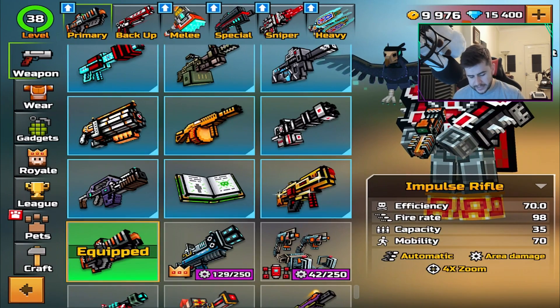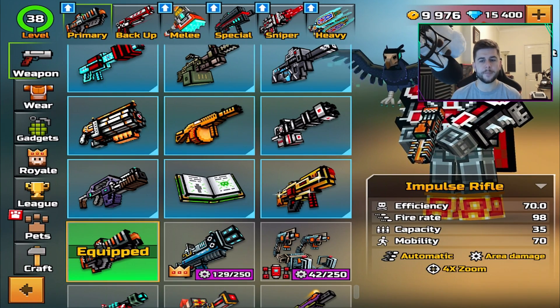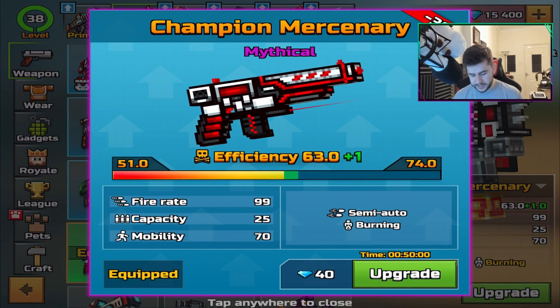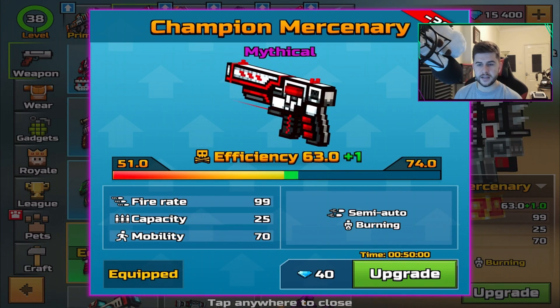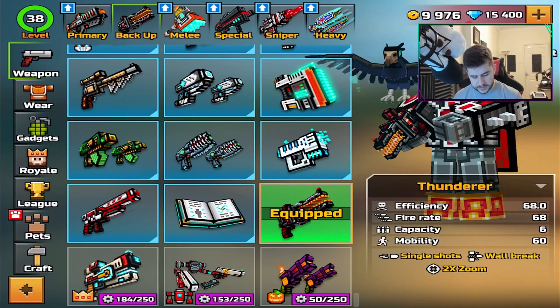I can't remember what other weapons I need to review. I've also started to use the Impulse Rifle a little bit more because you guys have been suggesting it. I've also been upgrading my Champion Mercenary because I kind of want to see what this is like at level 74 efficiency. That's kind of where we're at right now. I'm not going to be using it today — we'll stick with this for today.